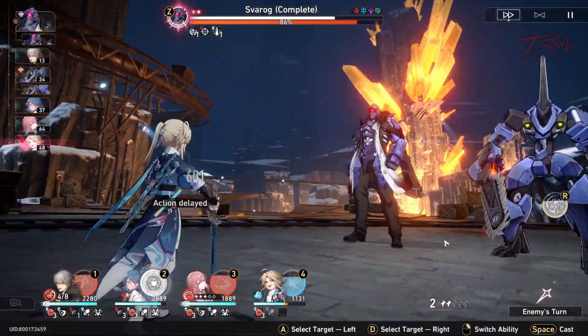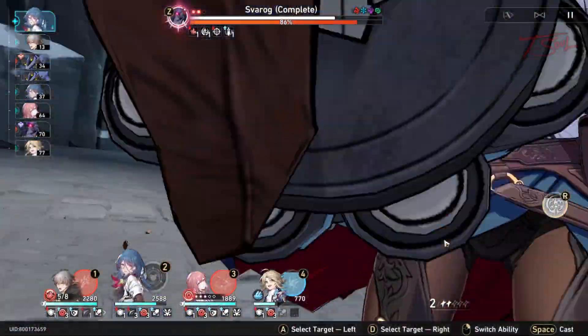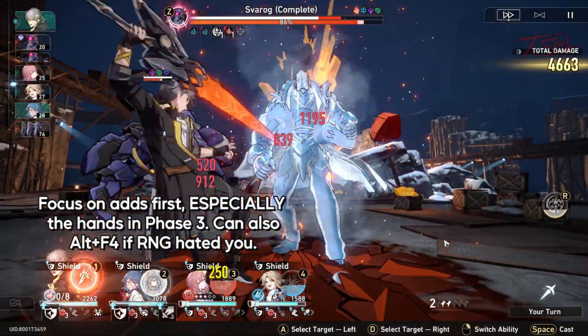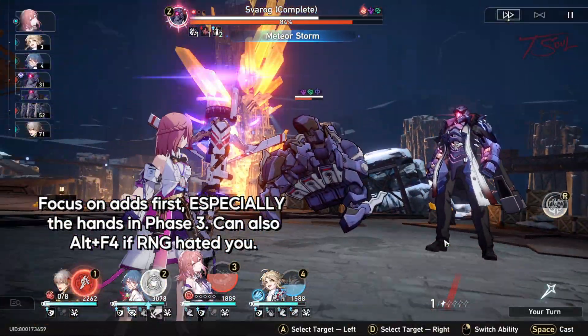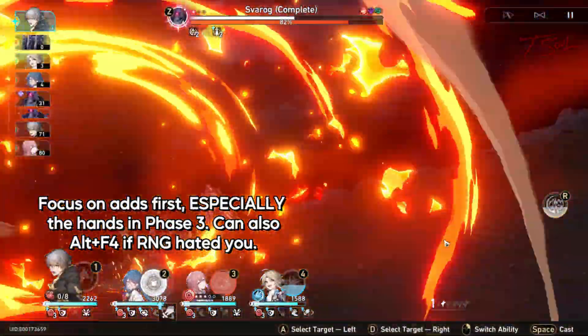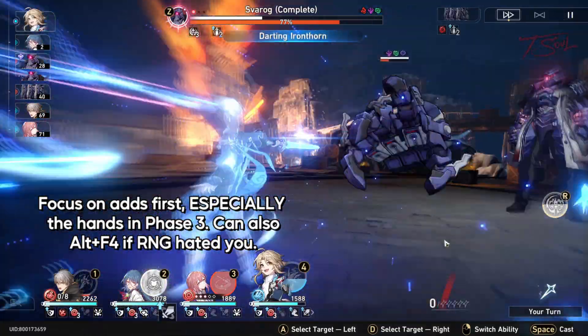Same idea for Phase 2 and 3 — use the Resonance ult when the adds first spawn, and before Sparok's turn if you fail to freeze him. Go after the adds first, especially the hands in Phase 3. You might be in trouble if they grab your DPS, and if RNG really lets you down, you can always do the Desperate Alt F4 to restart the fight.